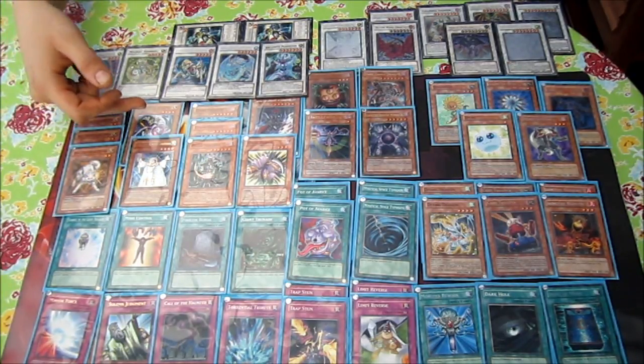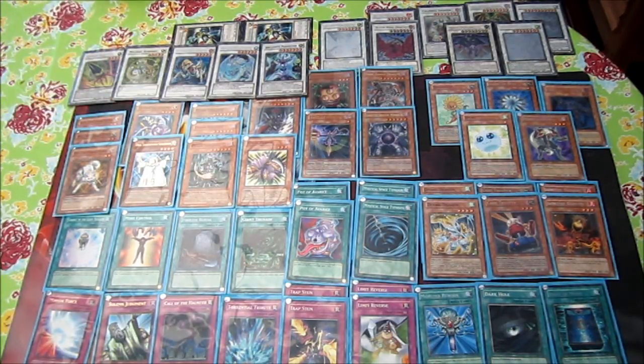The other light monsters are Lyla and Dimensional Alchemist. I've found a spot for Lyla in the deck — she's kind of the same as Ryko: spell/trap destruction, gets rid of annoying cards like Skill Drain and Royal Oppression. Also, the Dragunity field spell Dragon Ravine — she gets rid of that.